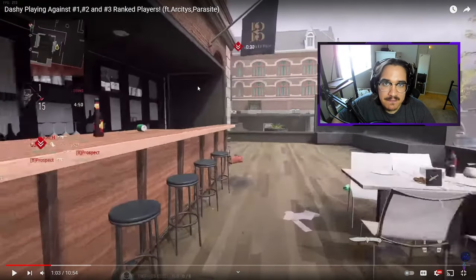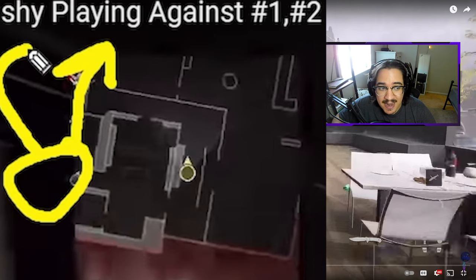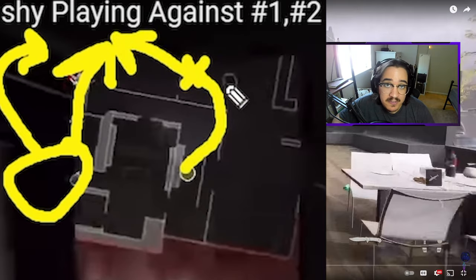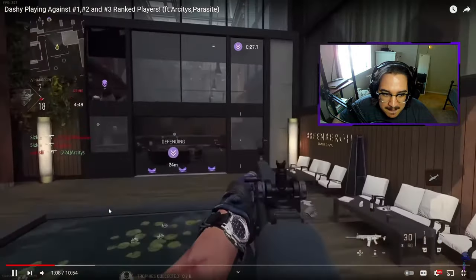Right now, immediately the first thing that Dashy is thinking about is: we're down, we need to get to the hardpoint, there's still 30 seconds left, let me get to an angle as fast as possible. My teammates are spawning over here in Restaurant, they're pushing out, and they're going to be fighting both Side Door and Arches. So what Dashy's trying to do is push up middle and get a nice pinch, where we're challenging on three different sides. We're going to watch him go for this immediate cut middle.